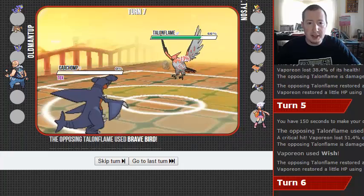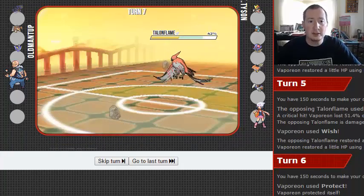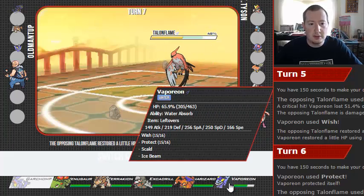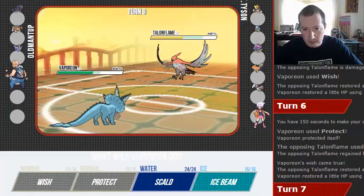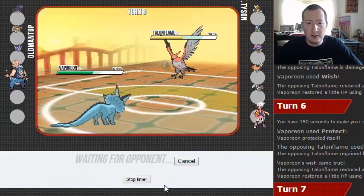Because if he Brave Birds, he's gonna get Rough Skin, Rocky Helmet — he's gonna get nailed by the thing. That Crit before did what, like 51%, and we're above that. So we can just go for a safe Scald.